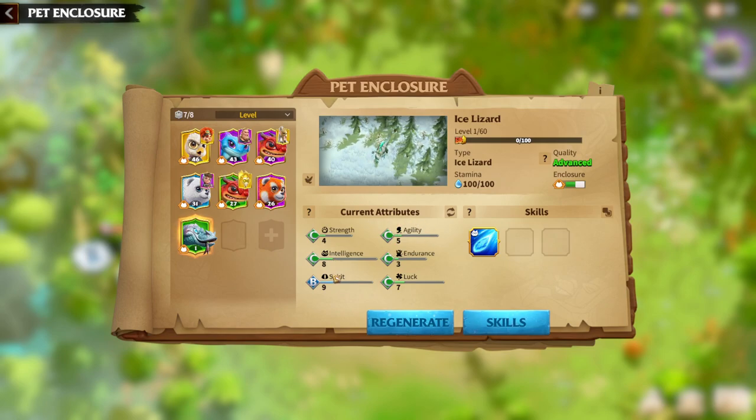Regarding attributes: which attributes should be good on the Ice Lizard? It's pretty straightforward — Intelligence and Spirit. Those are the two attributes which are normally good for mage war pets. If you have an epic quality Ice Lizard, try to get A and A on Intelligence and Spirit. If you have a legendary one, try to get S on Intelligence and S on Spirit.